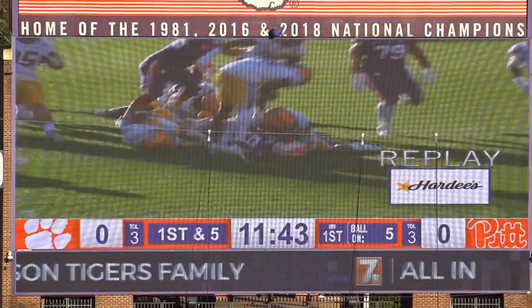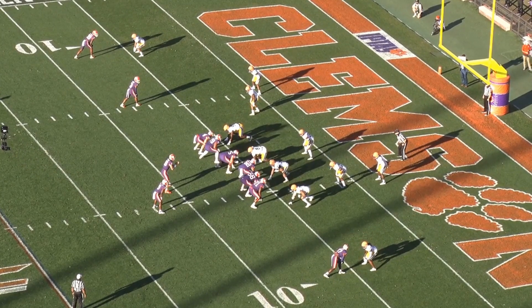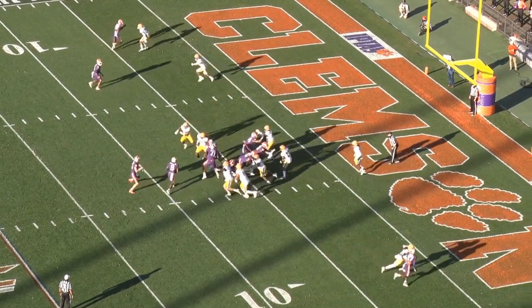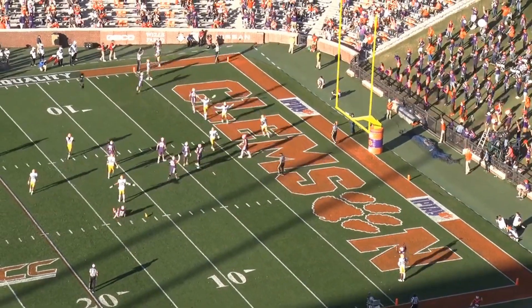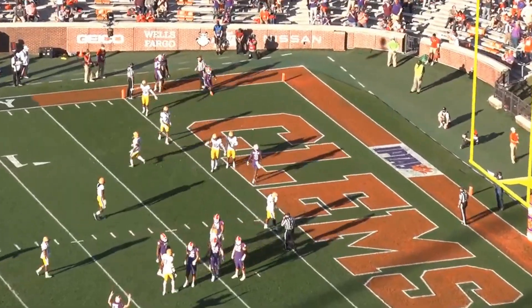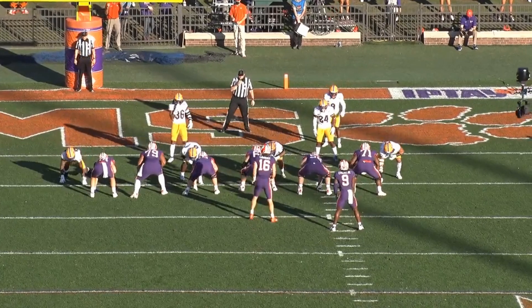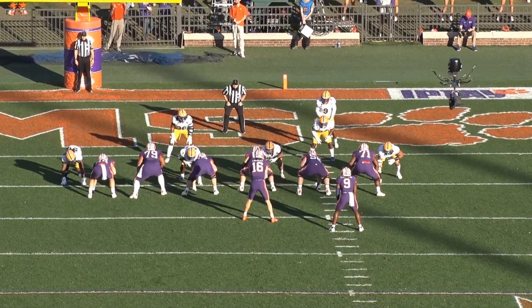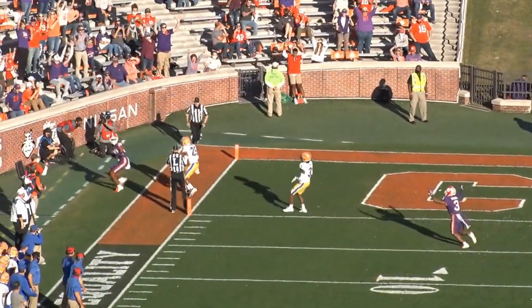Trevor Lawrence vs. Pitt. First one here is going to be a back shoulder fade to the field — RPO off the GT. We love the ball location, maybe a touch higher, but again, this is to the field, wide hashes, wider throw than he'll ever have to make on Sundays. Throwing a strike, low strike, but you can see it off the GT action. Put the ball right on his chest.